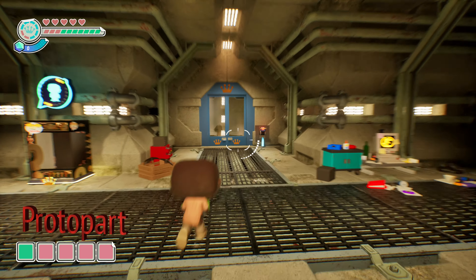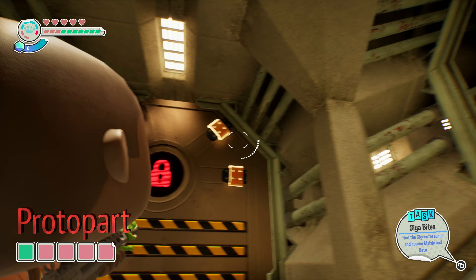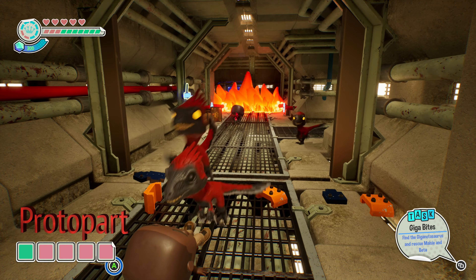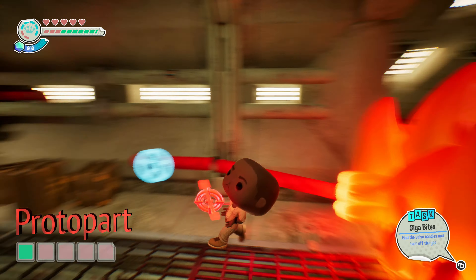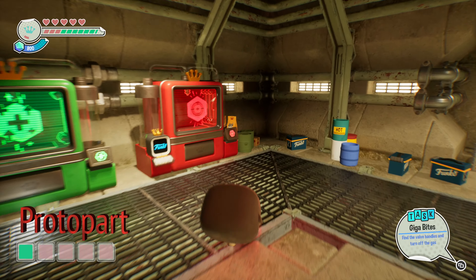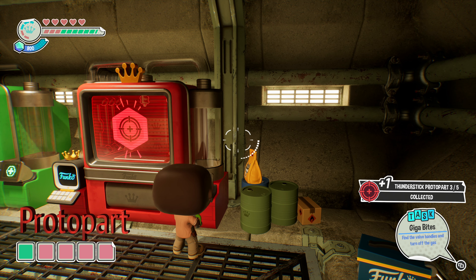First, we're going to grab the red weapon protopart. At the start of this level you're going to turn the corner and there's going to be a door with four locks on it. Shoot all those, and once you do that there's going to be a bunch of enemies that attack you, but one of them should have the red weapon protopart — he's going to be glowing red. He was just running straight into the fire. Once we take him out, we can grab his weapon protopart and deposit it into the red mold machine. Pretty easy one there.